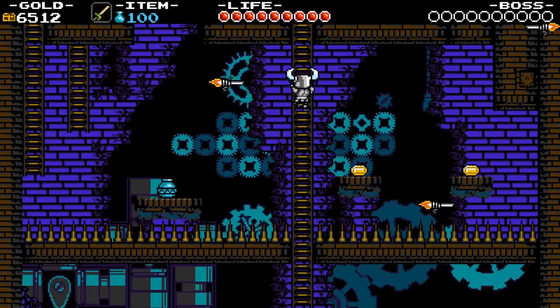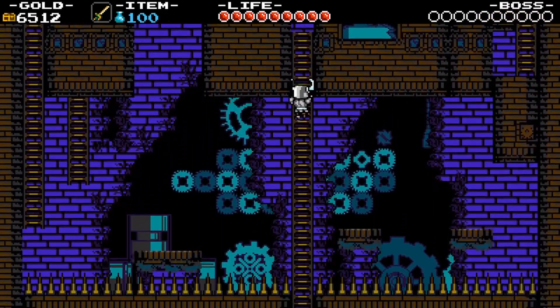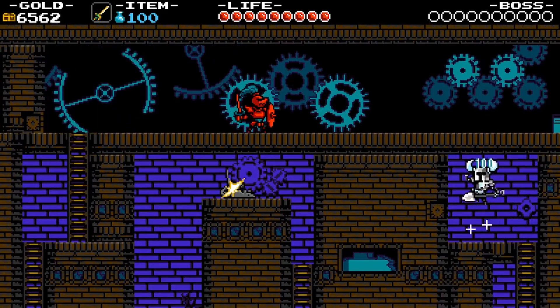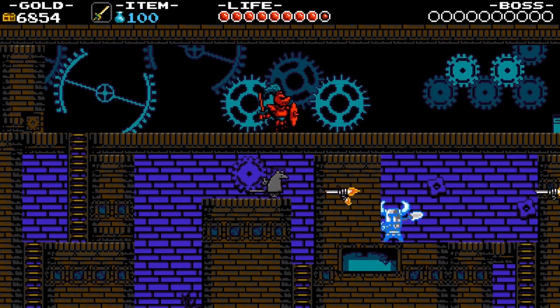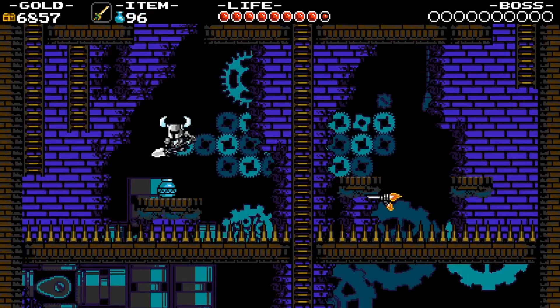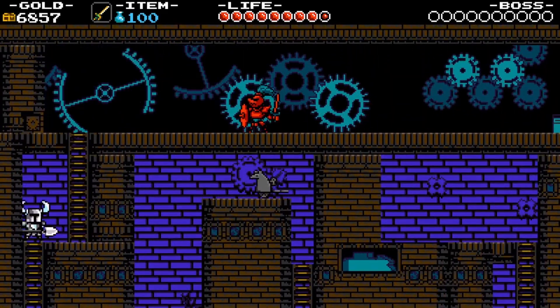Say hi to the Medusa analog for this place. These are rocket-powered sword blades, and yes, they will go in a wavy pattern, and yes, they are worth absolutely nothing. They just exist here to be an annoying enemy over a spiked floor.